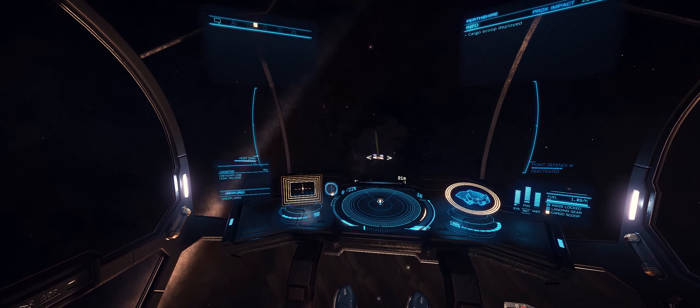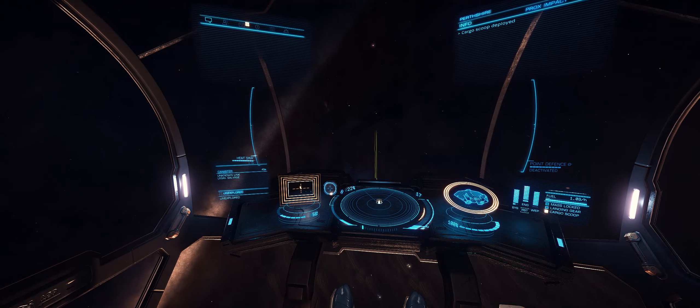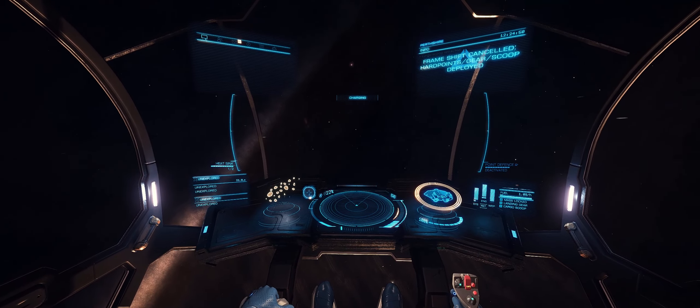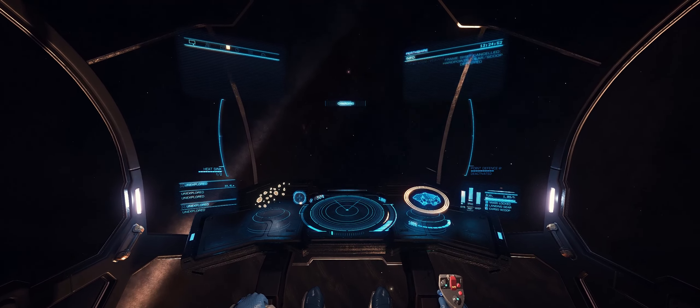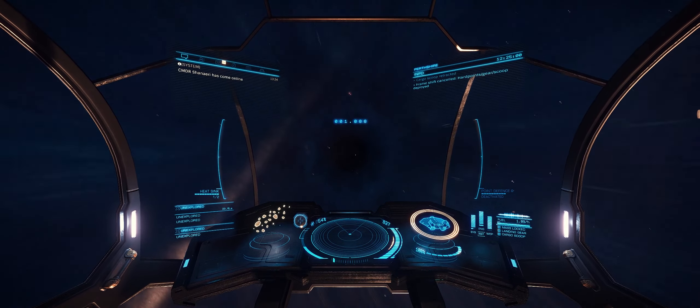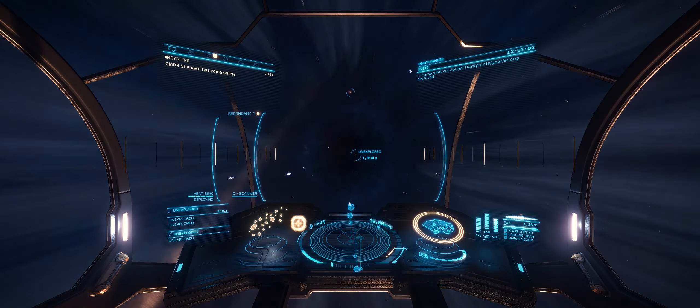What this beam is doing is pointing to a specific planet within the system we're currently in. All you need to do to determine which planet it is, is first align yourself to the beam and then re-enter supercruise. Don't forget to pick up the unknown link again because you will need it in just a moment.